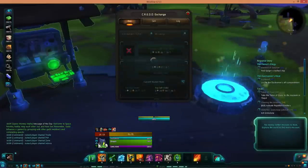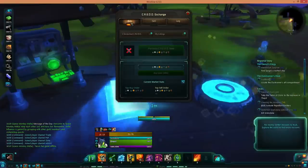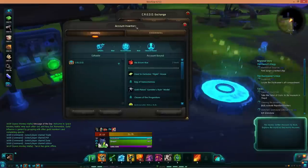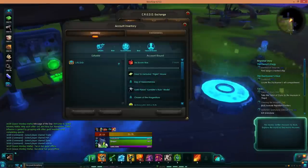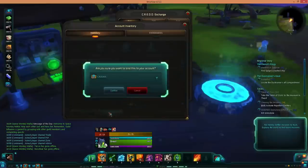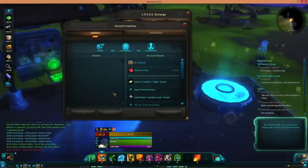Once you've done that, you're going to see the CREDD exchange interface come up. You can buy, you can sell, or you can look at your listings. CREDD is under your account inventory — so where your boom boxes were, and your XP boost for having the authenticator, all under account inventory. If you go there, click on CREDD, go to bind to account, click on that, and then hit the confirm button — and you now have that CREDD to sell at your leisure.